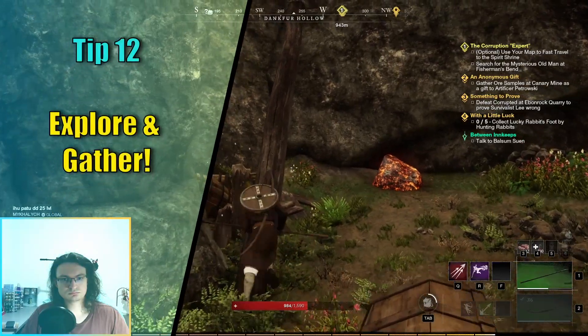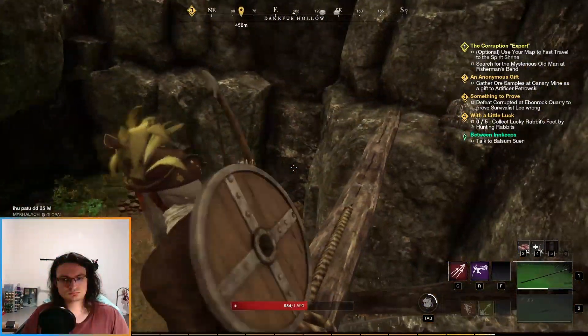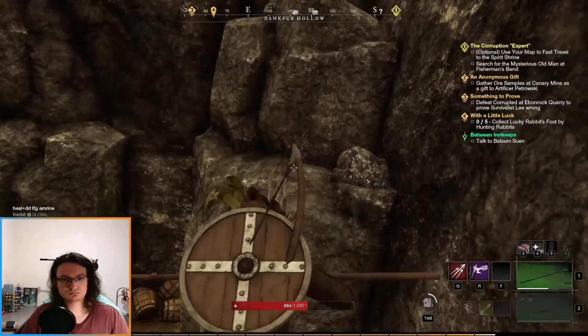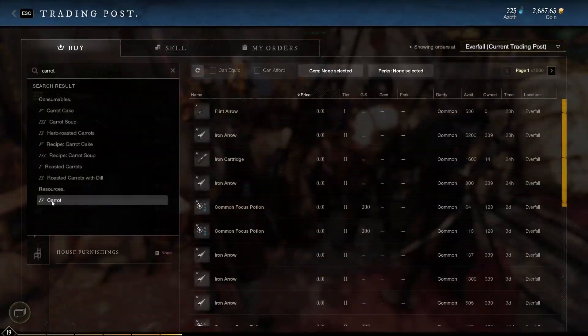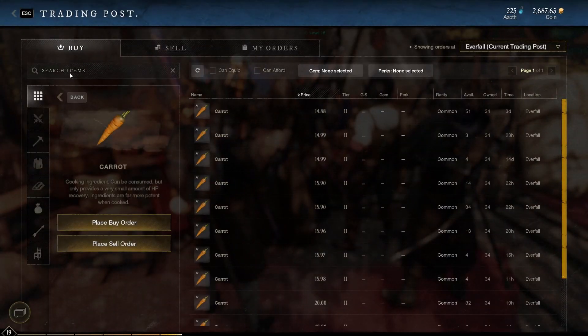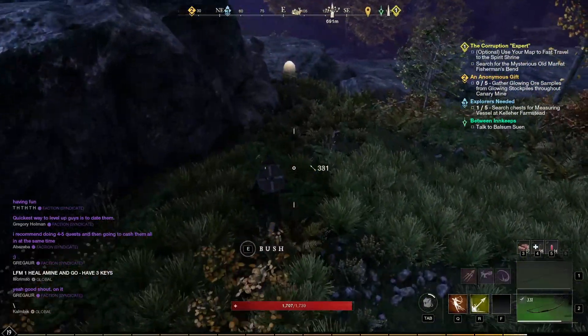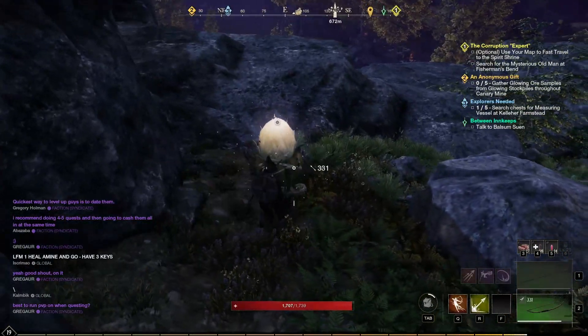Tip number 12: Make sure to explore the world. There are a lot of resources hidden around Aeternum and you should always try to fill your bags. This is especially true for cooking resources — turkey, rabbits, pigs, carrots, potatoes, corn — you name it. Everything is in the game and extremely valuable. This may seem tedious at first, but will eventually result in you sidetracking so much you won't be able to finish any quests. It's very fun.